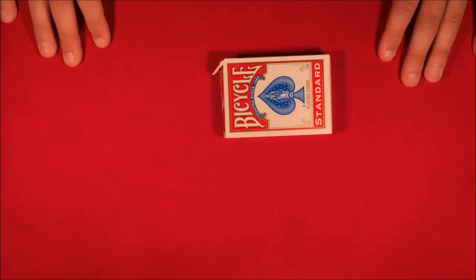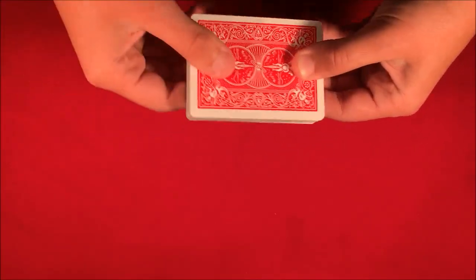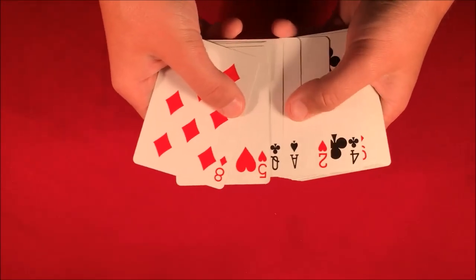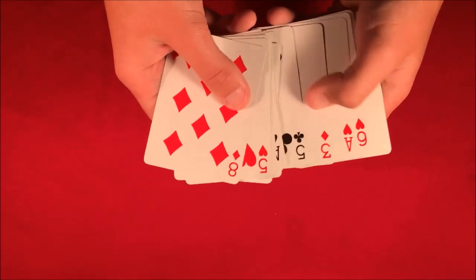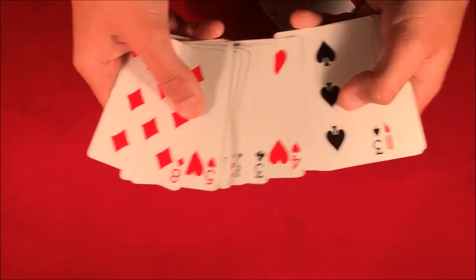Alright guys, so today I'm just going to be showing you how to do this really simple card trick involving this red deck. So I'm going to go through and look for ace through four of hearts. I don't want you to shuffle the deck because I'm just going to be going through and picking out these very specific cards.